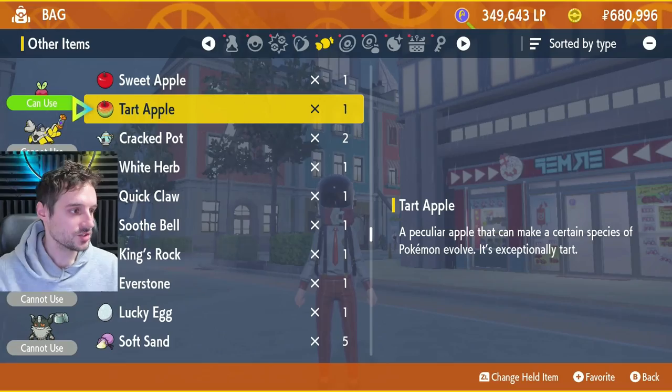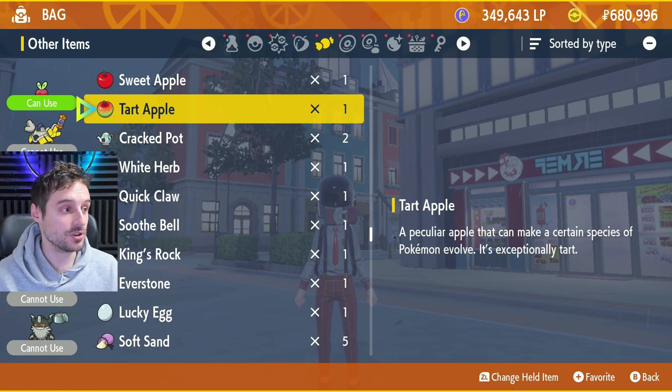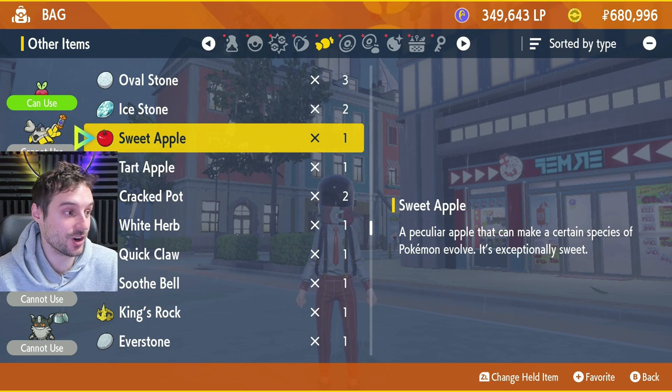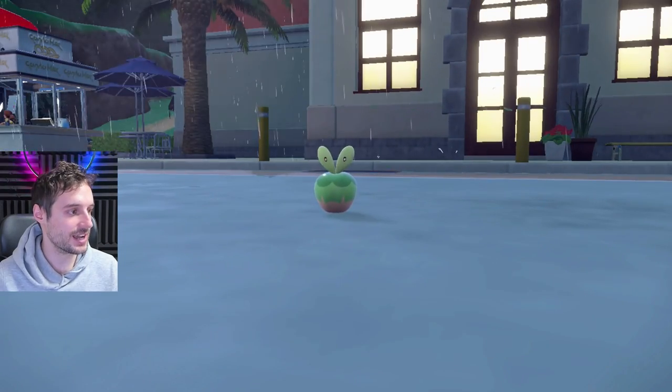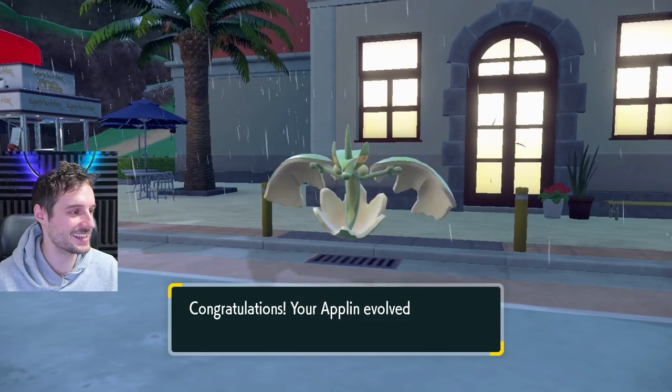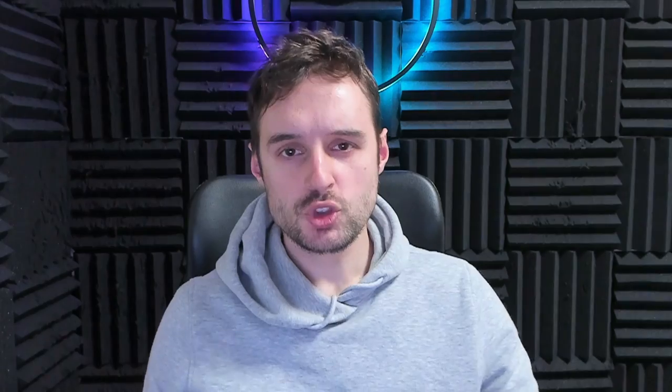Let's go ahead and use one. The tart apple gets you Flapple and the sweet apple gets you Appletun, so you can pick whichever you prefer. I just bought the tart apple since I didn't have one, and we'll use it on our Applin right now. And we can see this green apple evolve — beautiful. This one looks way cooler. We got our shiny Flapple with Wing Attack! That is our first method for automatically shiny hunting without having to be at your game — completely AFK. Drop a sub if you're new, and I'll see you in the next video for more shiny hunting methods.